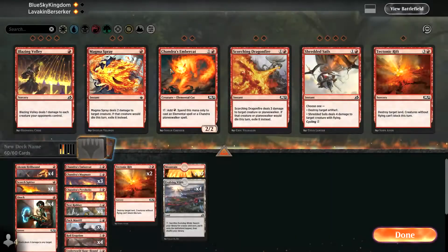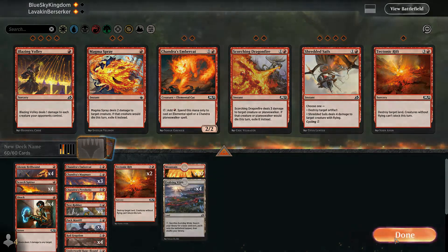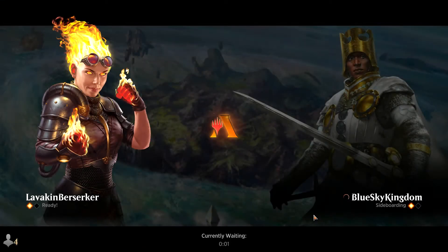Okay, game 3 — nicely done. Tectonic Rift, I think, did seem to be useful even though he had to counter it. Even though he had to counter it, I think it was a good inclusion. I still think I like how I sideboarded — I still don't think I need 3 of them. So we'll run it back like this. Let's see if we can get game 3.